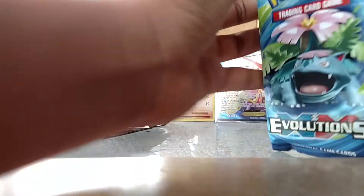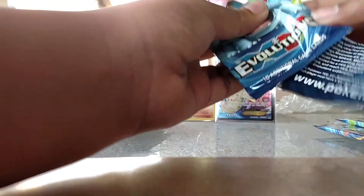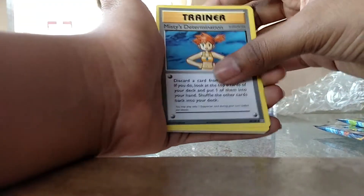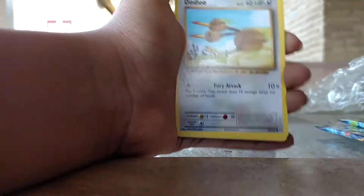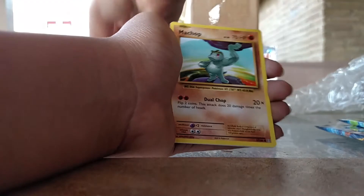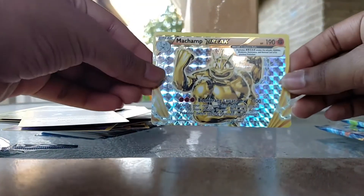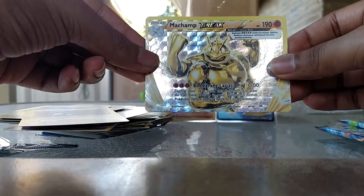All right, we have four packs left and we've gotten three good pulls so far. We have Misty's Determination, Surfing Pikachu, Magmar, Doduo, Weedle, Machop, Pikachu, Magnemite — oh, Machamp BREAK! Machamp BREAK! That's amazing, guys!